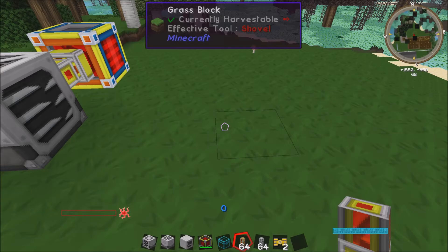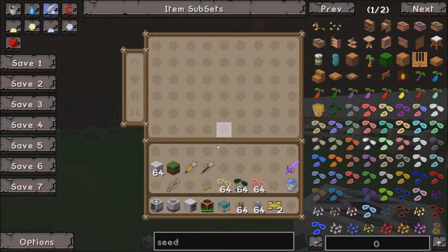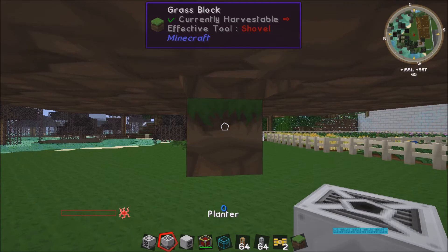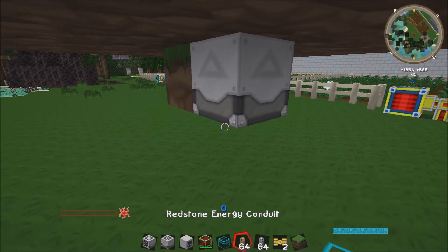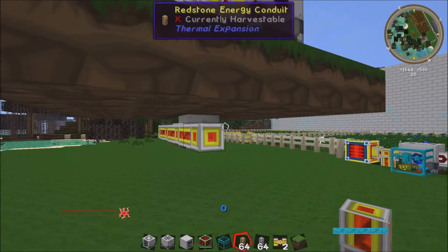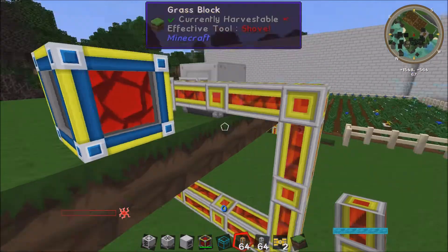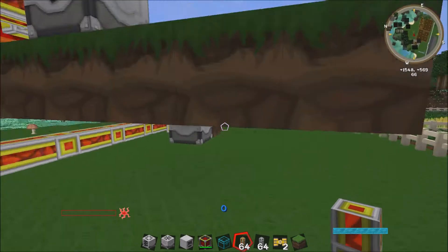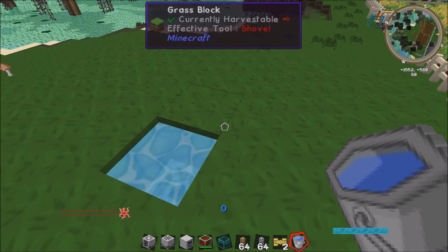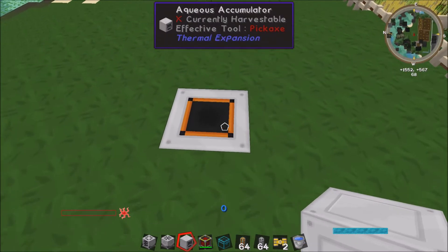We then need to put the planter in, so we make a hole and place the planter just there. We then need to get some energy to that too, so I'm using the redstone energy conduits. There we go, that's now connected. What I then do is put some water on top of your planter like so.